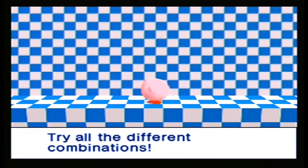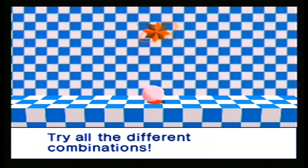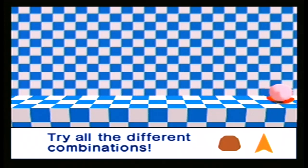Besides the usual copy abilities, we have different abilities that can be combined. Here's another one: stone and spike — Kirby's hand becomes a drill. There are all sorts of combinations. Anyway, let's get started.